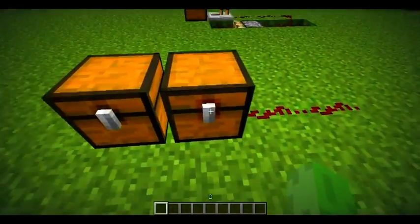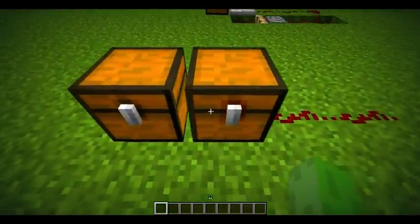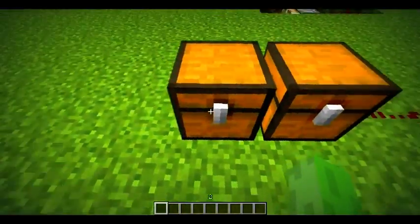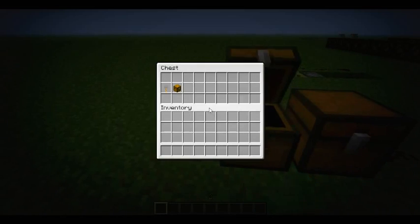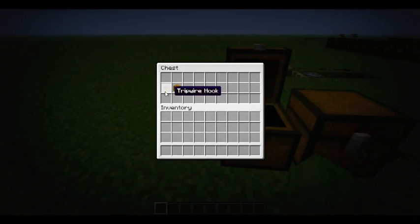Okay, this is a trap chest. Pretty much you can use it for traps. This is a normal chest and this is a trap chest — it looks a little different, with a ring that has a reddish accent. Pretty much it sends a redstone signal, as you can see. It sends a small one depending on how many players have the chest open. Say you have 20 players in one chest, then it would go on for a while. This is how you craft one: it's a chest with a tripwire hook next to it.